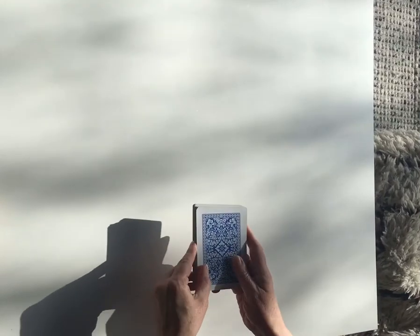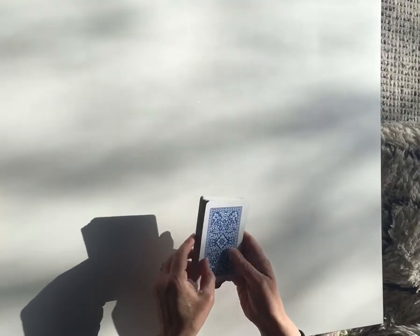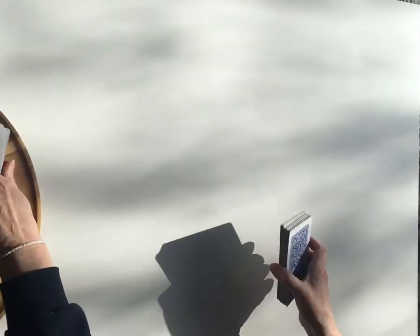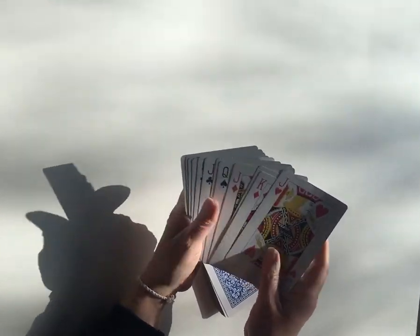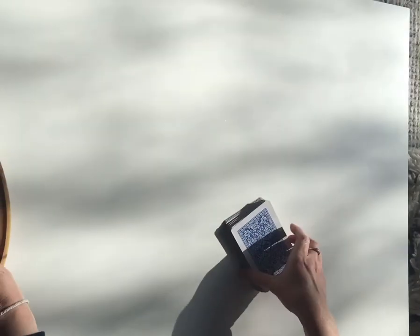For this game you'll need a pack of playing cards. You need to take out the picture cards, which are the Jack, Kings, and Queens. They're not part of this game, so take them out.